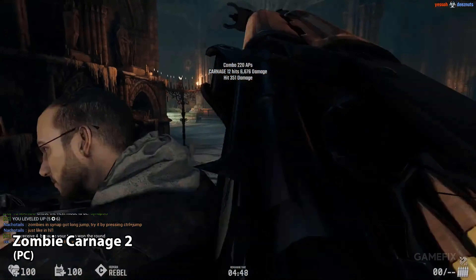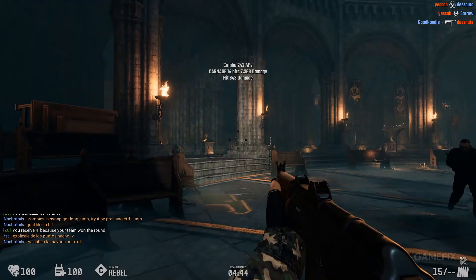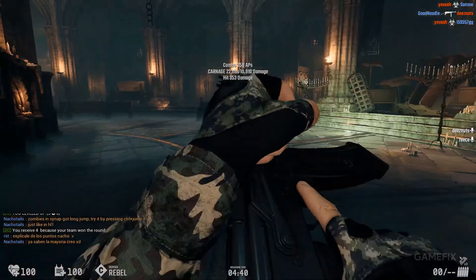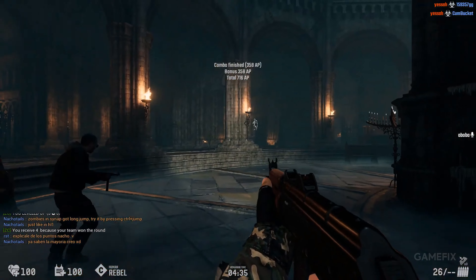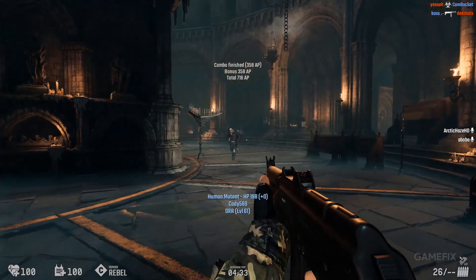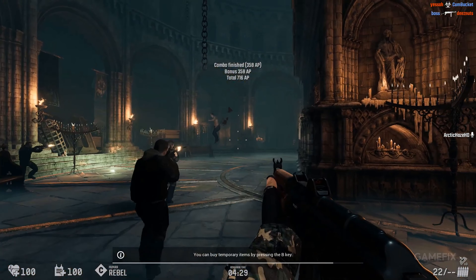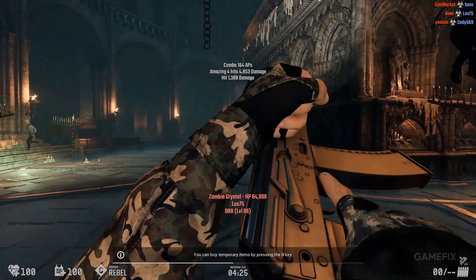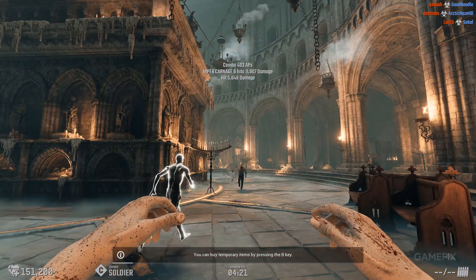Zombie Carnage 2 is a 32-player first-person shooter where you play as both a human and a zombie. By killing zombies and infecting humans, you'll level up permanently by unlocking weapons, add-ons, zombie classes, and more. As you level up and unlock new weapons, you can use them with add-ons such as sights, suppressors, stabilizers, grips, extended magazines, different ammo types, stocks, and more to customize each weapon to your style.